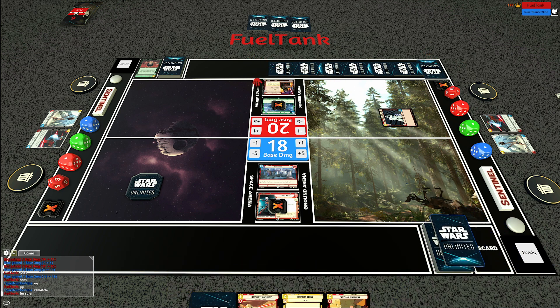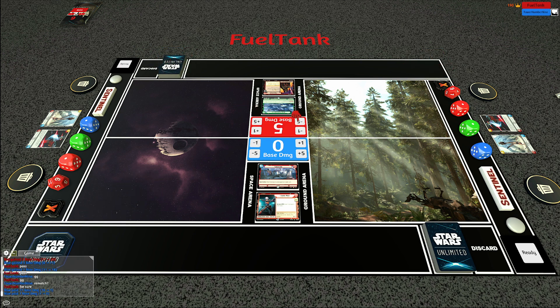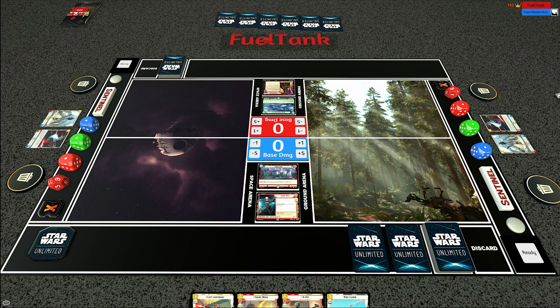Congratulations to my opponent for winning in what is likely a very unfavorable matchup. Vader green is just not fast enough to deal with these aggro decks usually, but my opponent was able to make it work. The double Force Chokes at the relevant time were able to keep that base alive. Let's try that again. This time going first - we're going to go with a classic start of Sabine into Wing Leader, a really strong start. Because of the threat of Force Choke it's going to be safer to go with the Fleet Lieutenant instead of the Wing Leader, and then use Wing Leader on Leader Sabine if possible.